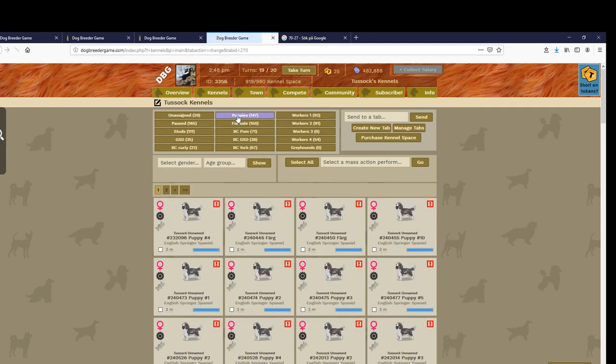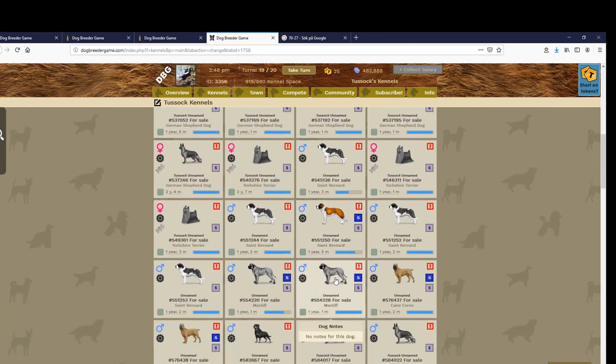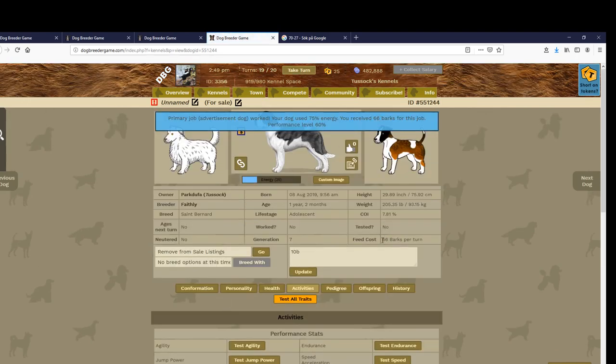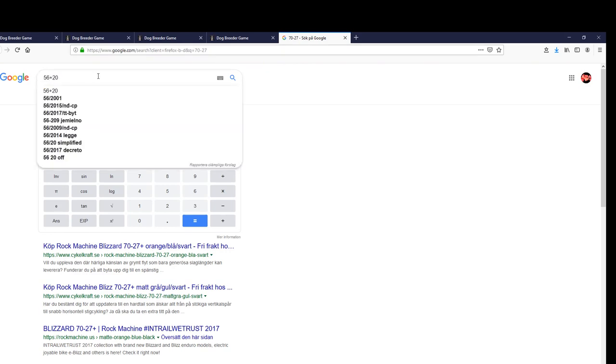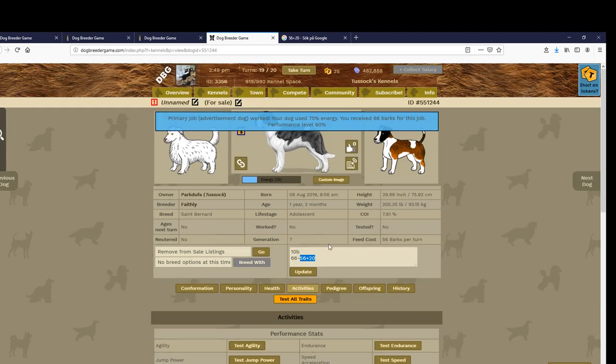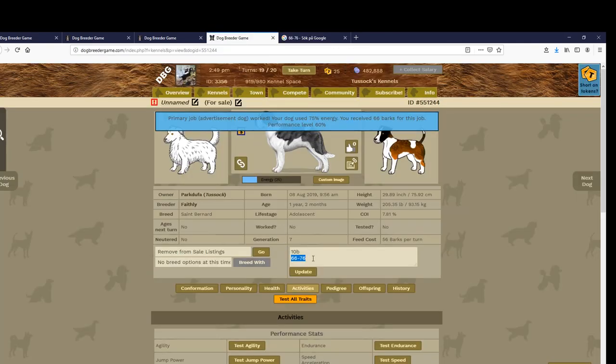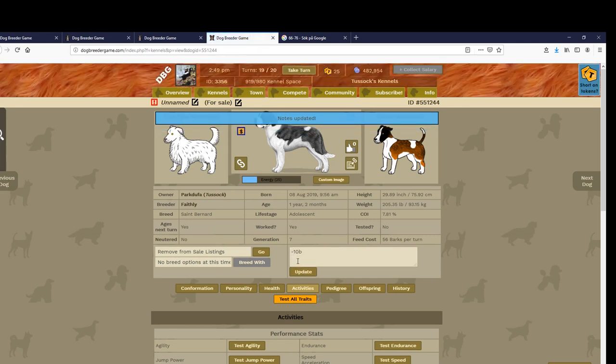I also have dogs that are really, really big — such as this one. It earned 66 barks but the food costs 56, and this is an old calculation — 66 minus 56 plus 20 means this dog eats for 76 barks, which means I go back 10 barks every turn. Large dogs are currently not worth it if you want smaller working dogs. This will change in a bit I think.